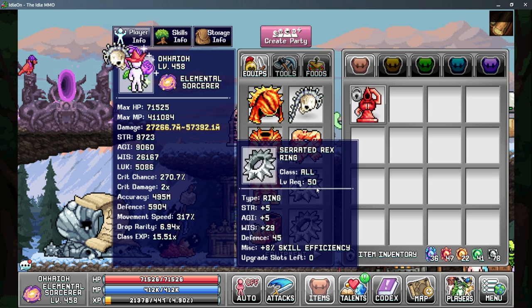Next up is going to be our rings, and we want to use serrated rex rings. These give you 8% skill efficiency a piece as well as a decent amount of wisdom depending on if you used your upgrade stones on the wisdom. I recommend having three sets of these rings to get the most out of each character.